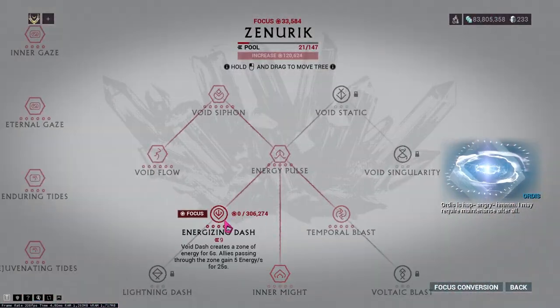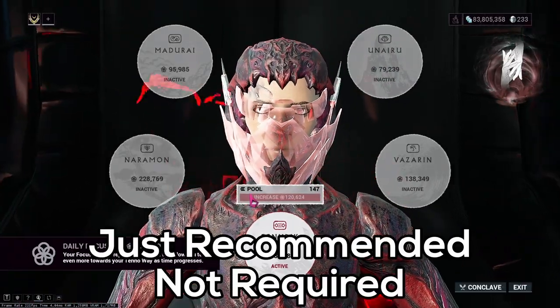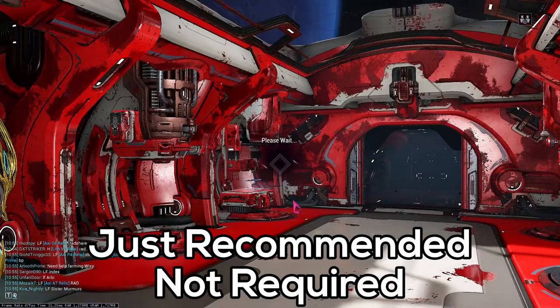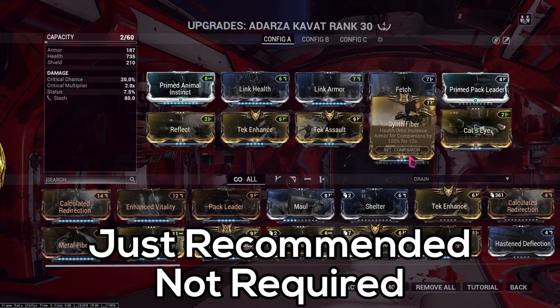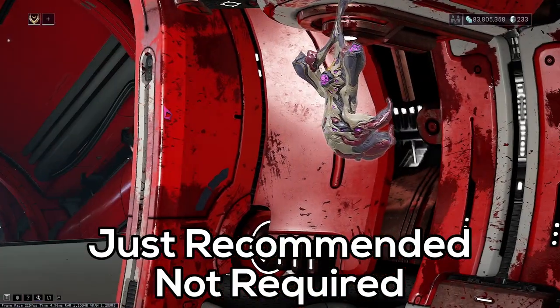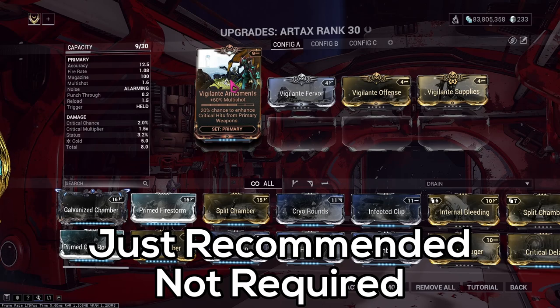With all three builds, I use the Zenurik Focus tree to fill my energy before the fight. For companions, I would use an Adarza Kavat — if your timing is right, you'll have the Cat's Eye buff active when you're about to kill your Lich or Sister. Alternatively, use any Sentinel and equip as many Vigilante mods as possible to its weapon, giving you a chance to increase your crit to the next tier.